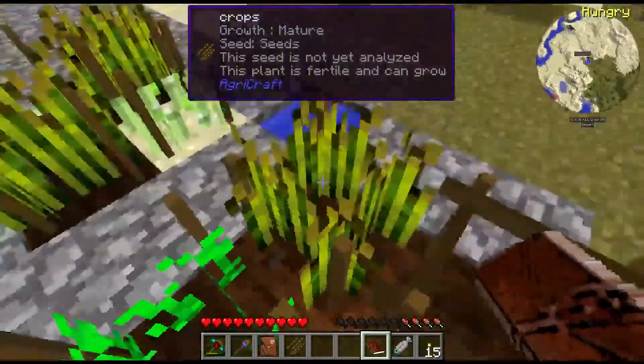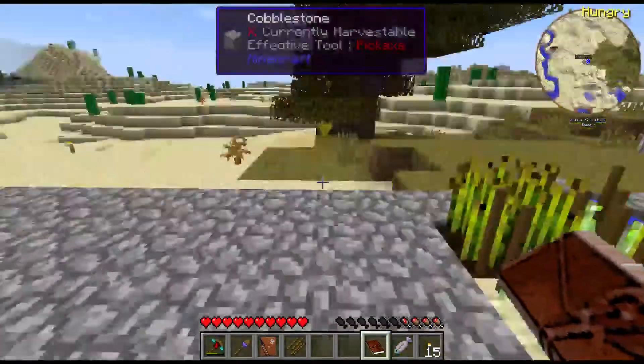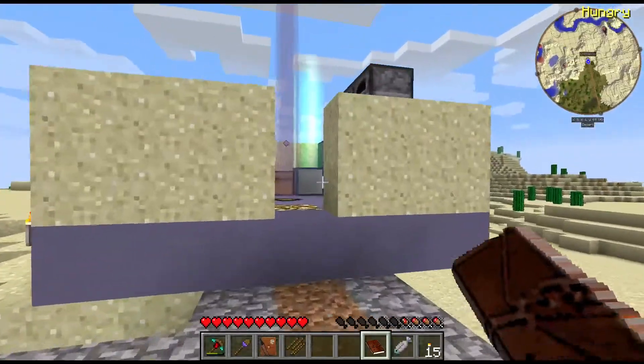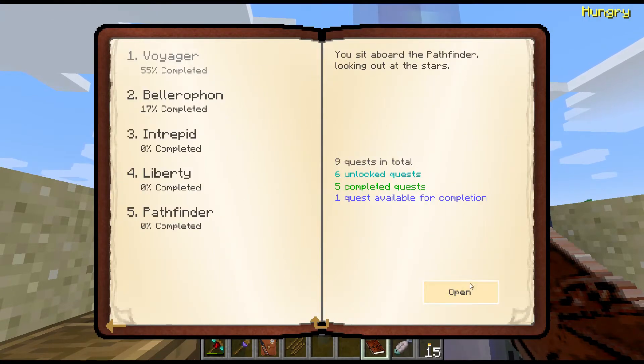Here we've got potato seeds, which should be a cross of two wheat plants to make a potato plant, hopefully. So let's hope that shows up eventually. Here we've got sugar cane, which is going to be kind of helpful. So we're trying to work on the potato thing. Let's go ahead and move back out here.